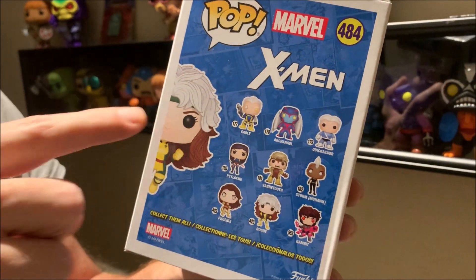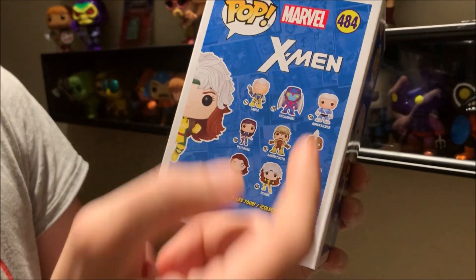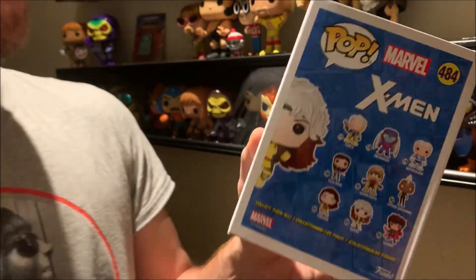You can actually see what the common Rogue looks like. They got some older figures on the crossell — Archangel, which came out a long time ago, Cable, Psylocke, Quicksilver, Phoenix and Gambit. And they are coming out with a Gambit. They have a few Gambits, actually.